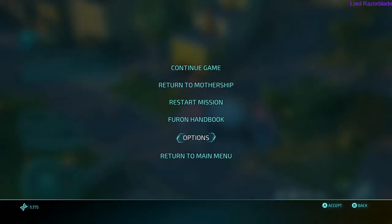Hey guys, Razer here with the Destroy All Humans Achievement Guide. We'll be going for the Gas Guzzler Achievement. To do this, you need to abduct and drain a vehicle to replenish your saucer's shields.